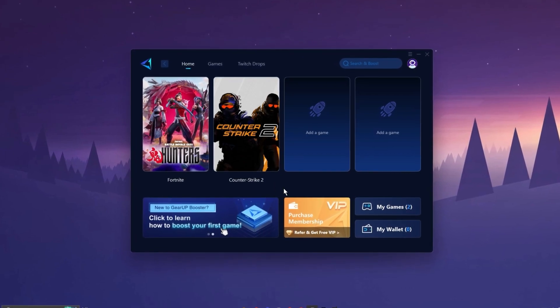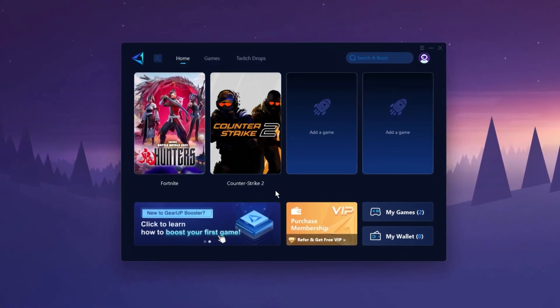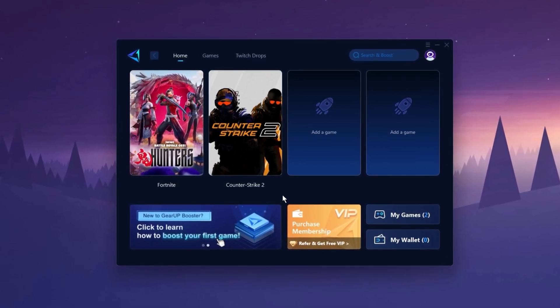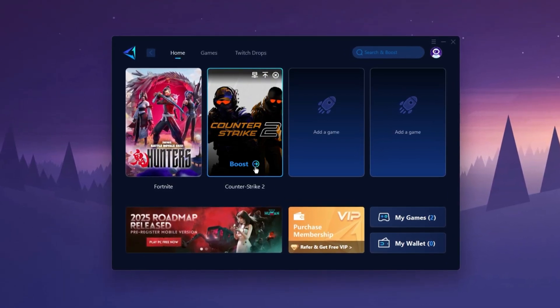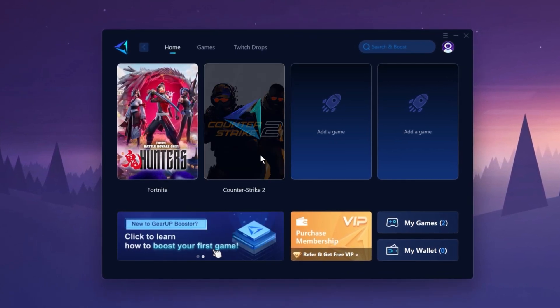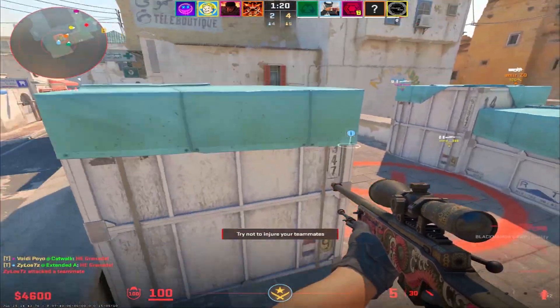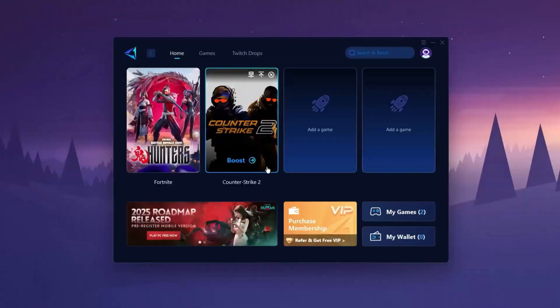The GearUp Booster application is a powerful tool designed to help you achieve zero ping and maximum FPS. Download the application for free using the provided link in the description. Select the CS2 game and click the Boost button. This will initiate the network optimization process, selecting the best routing settings for you automatically. Download it now.